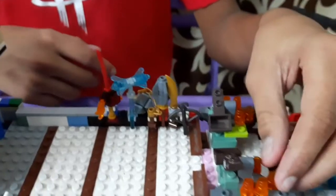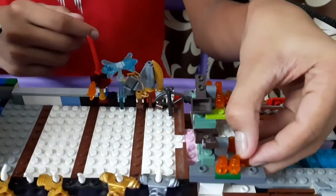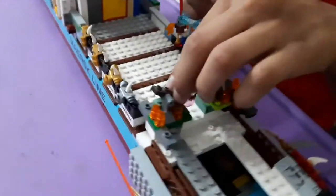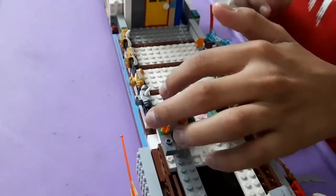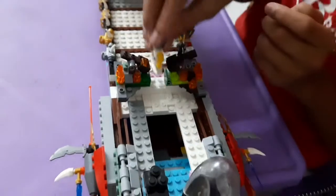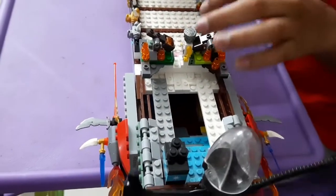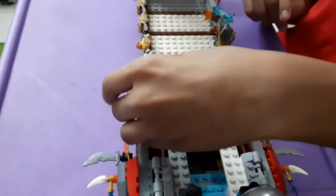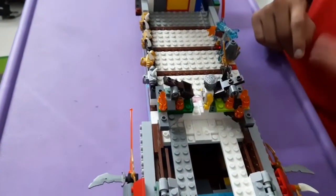Moving on to this section, I've got two catapults adapted from the Lego Ninjago Anacondrai Crusher set — I got the idea from there and added two of them on elevated platforms. You can put a minifigure in and make him fire it. You put a projectile into the cannon and it can go flying.